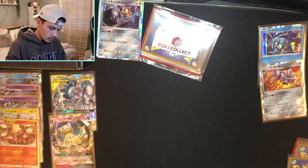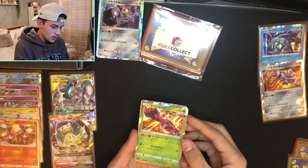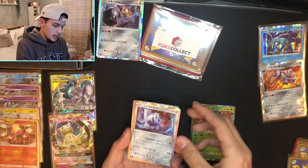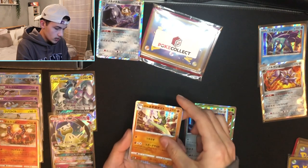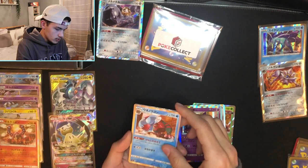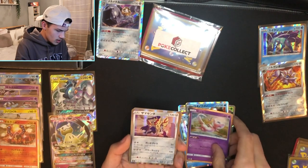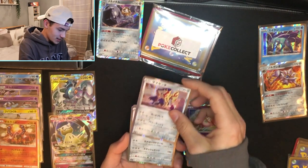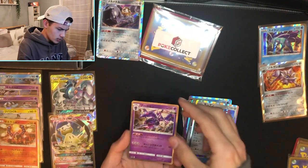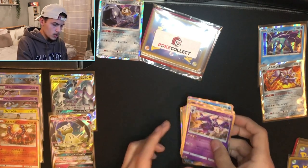On to the next section — also all holos. We got an unknown holo, Duraludon, Galarian Farfetch'd, Gengar, and a new one — Inteleon. Then we got a Mew, Zamazenta — he's my boy — and a Zacian. They sent me a lot of good ones. Their custom packs give you so many good cards, it's insane.